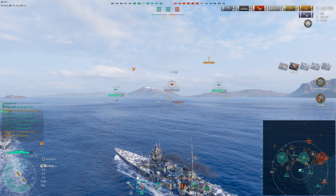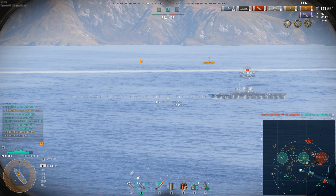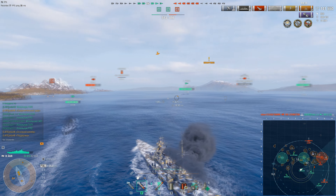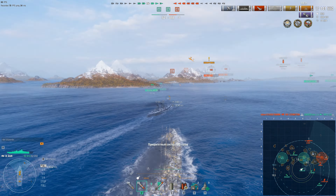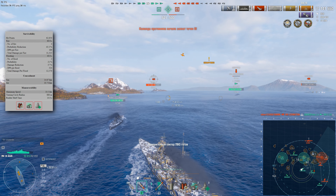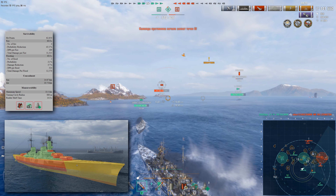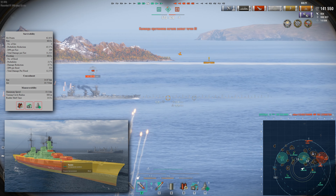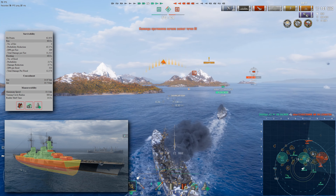To briefly summarize: Agir's main battery sits right in the middle among its peers. Both HE and AP have their pros and cons. You can't say any of the four is outright bad or overpowered, though statistically Azuma is clearly easier to play effectively, yet often falls short of its peers in individual battles and situations.